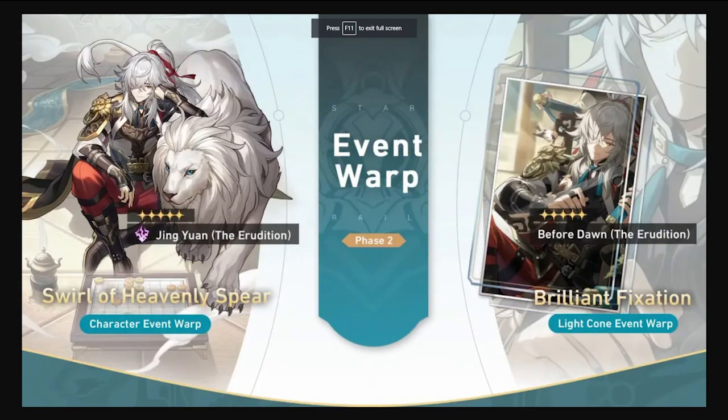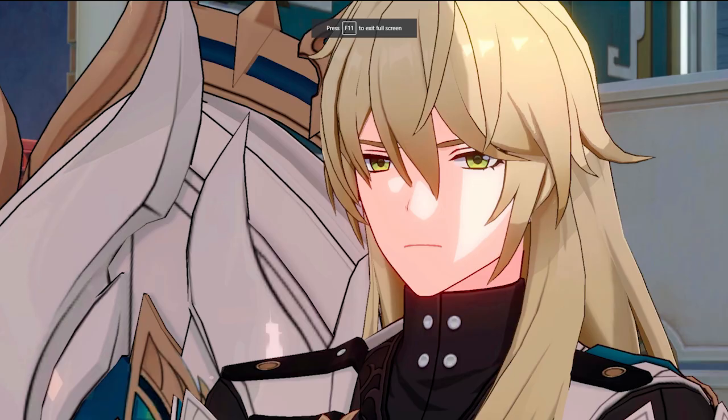Seele's banner will be followed by Jing Yuan as the second banner in rotation. All you really need to know is that Jing Yuan is an amazing five-star AOE DPS who recently got buffed, making him extremely strong. He's a really solid character — if you like his design or find yourself drawn to the character, you can't go wrong going for him.